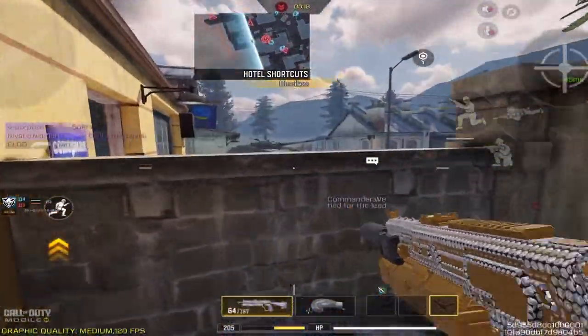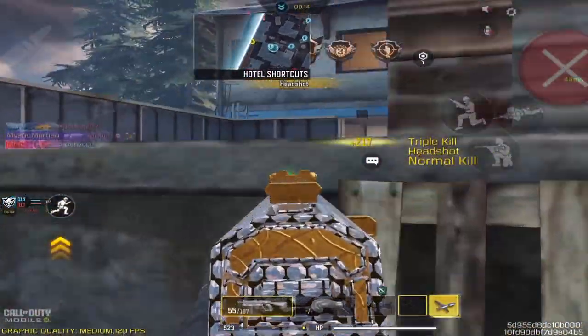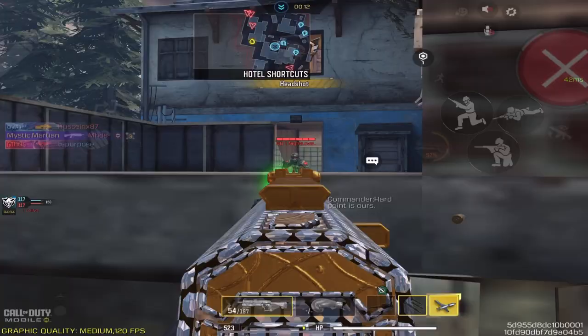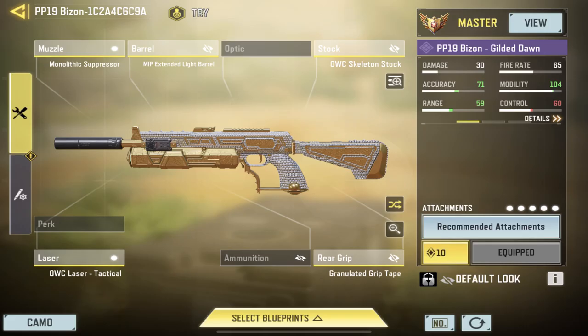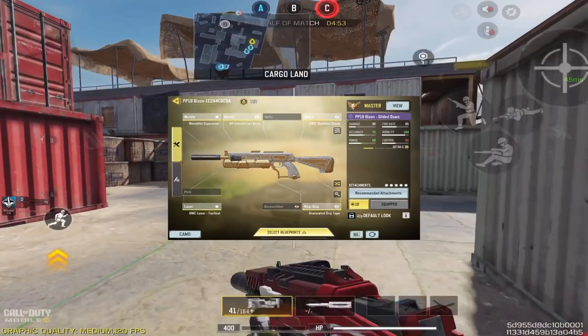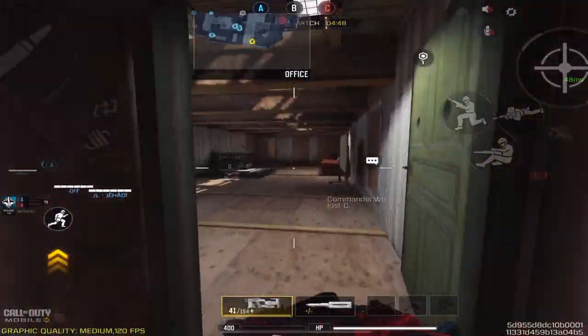Number three is the PP19 Bison. The PP19 is really close to the Grau in terms of versatility and being super easy to use, the only difference being that the PP19 is better than the Grau at close range. So if you are an aggressive player who wants a versatile weapon, this one is yours.